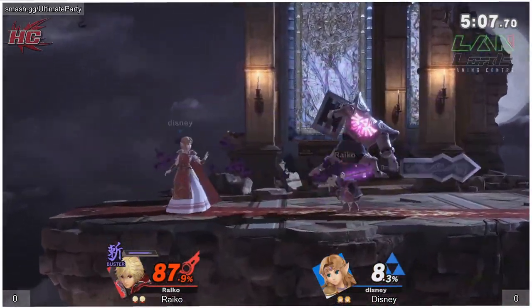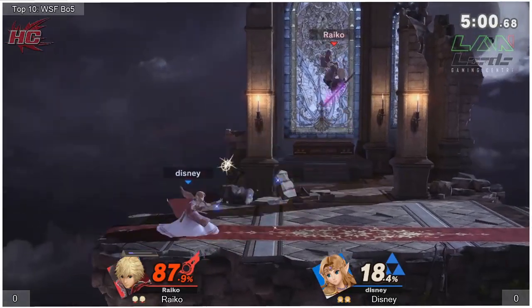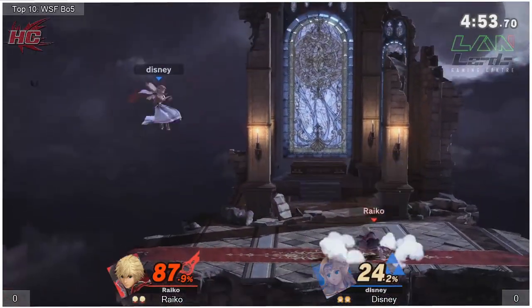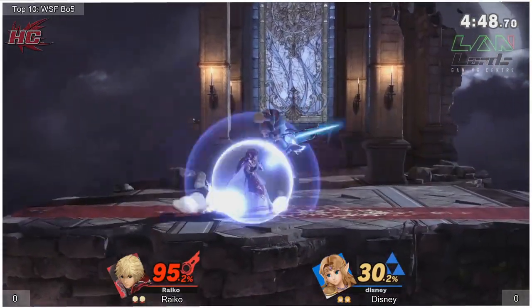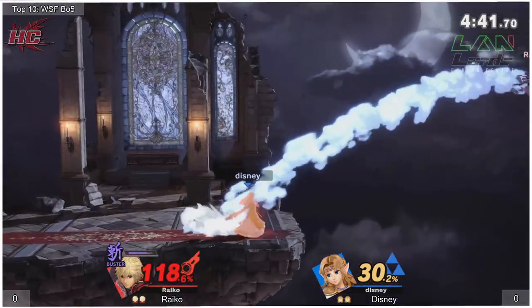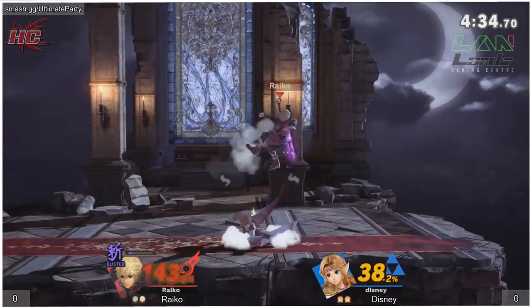Disney really starting to come in now, using that down-B very effectively to absorb a lot of the hits that Ryko is throwing out while also getting in to land his own combos. You gotta admit that jumping is really making it hard to time those combos. Shield into shield grab, lands the side-B, lands the second one — racking up so much damage.